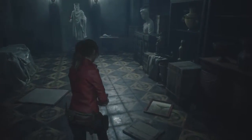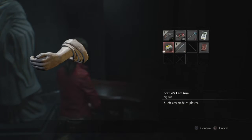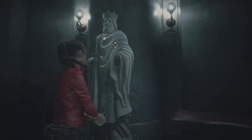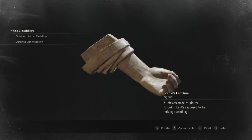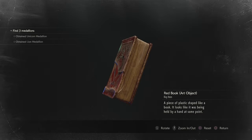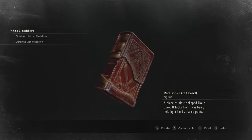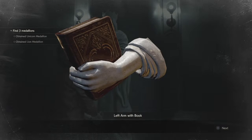Caligula wasn't a nice guy, so... Now, if you guys remember, I developed that photo that showed this guy with a book in his arm. So we will combine this left arm — yeah, left arm made of plaster. It looks like it's supposed to be holding something. And this is actually a piece of plastic shaped like a book. Looks like it's being held by a hand at some point. You can see the little crevice in there. So combine those.